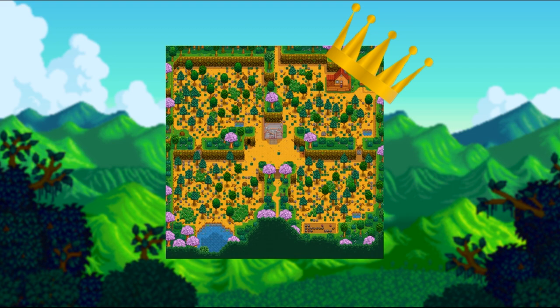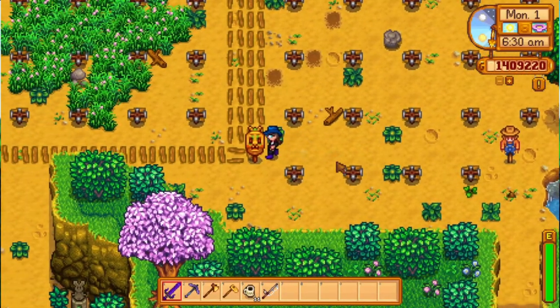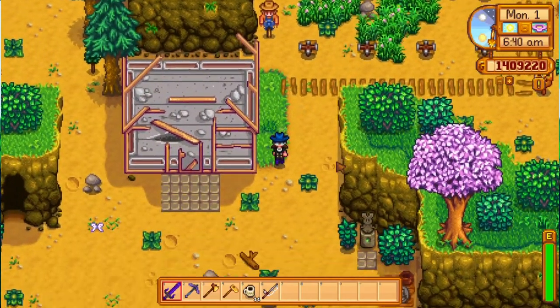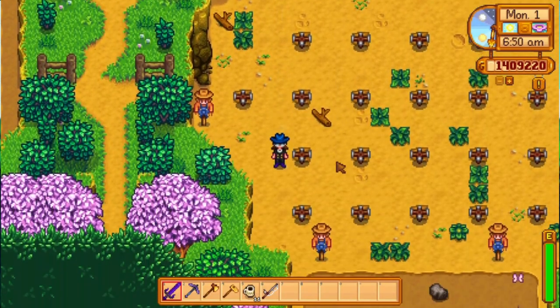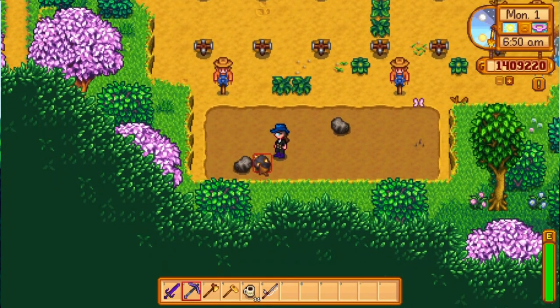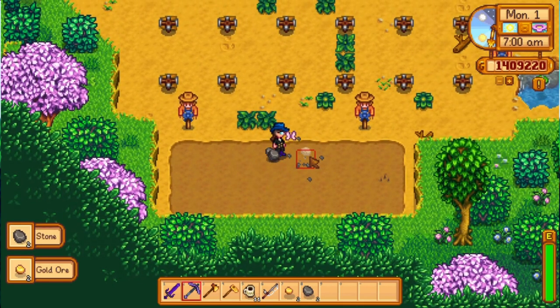It was added in the Stardew Valley 1.4 update and it is designed for multiplayer, but you can of course use it in single player too. This map is divided into four parts, so in multiplayer you can each choose a quarter for yourself. In single player, I used this feature to divide my farm by function — I used two of the tiles for farming, one for animals, and one for trees.